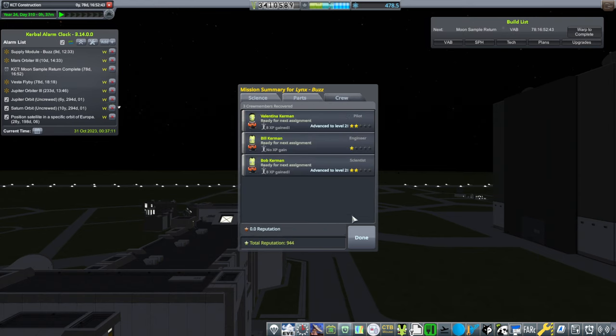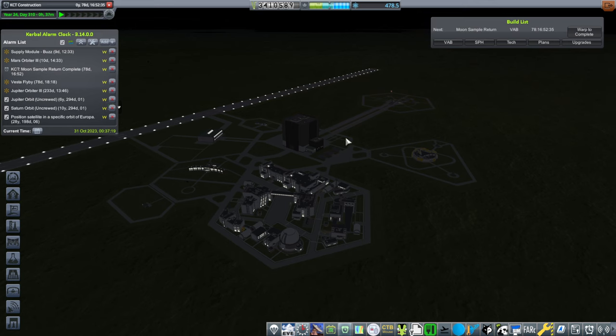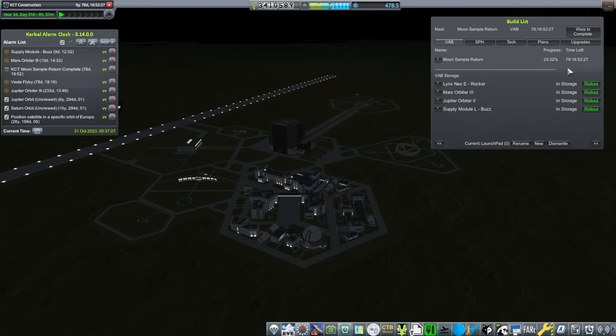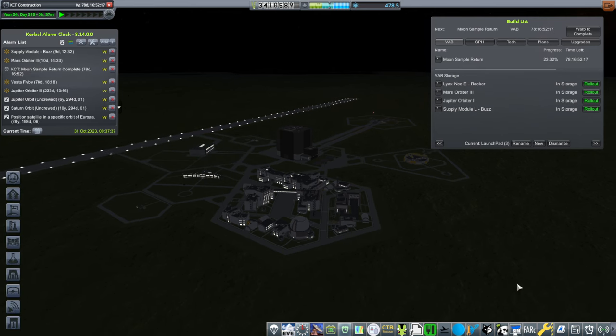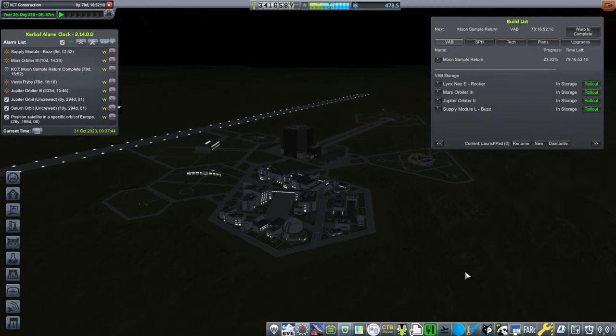Got some funds back. Val and Bob got to level two because they actually landed on the moon — Bill did not. We got the money — mission complete. And we also have a separate sample return mission possible, and that's still under construction. Upgrading the astronaut complex is two million — two million to get flags is too much, so I'll hold off on that.